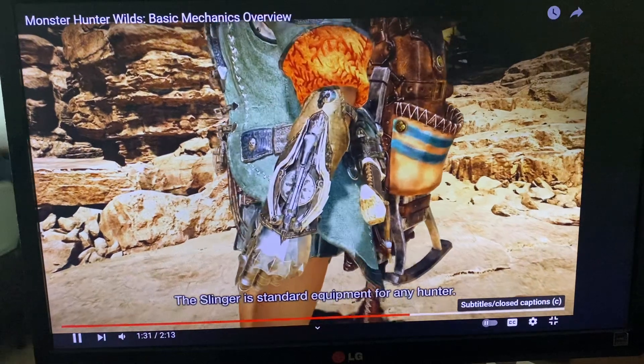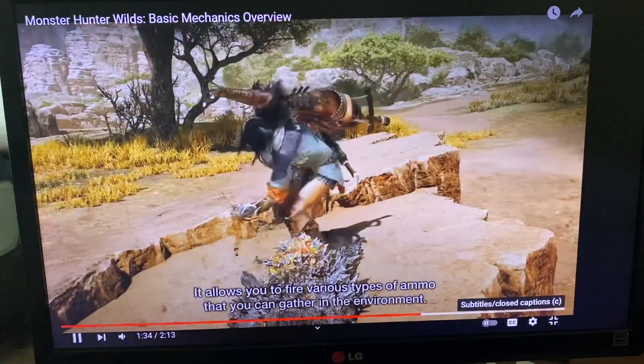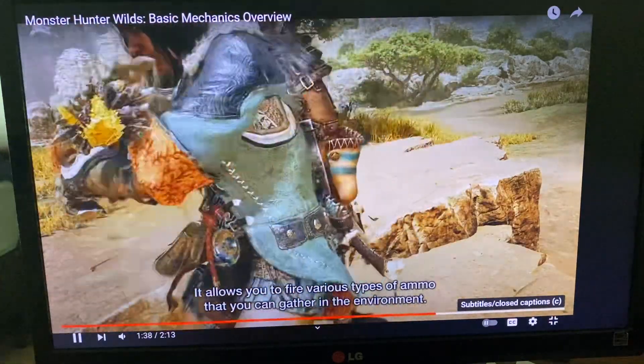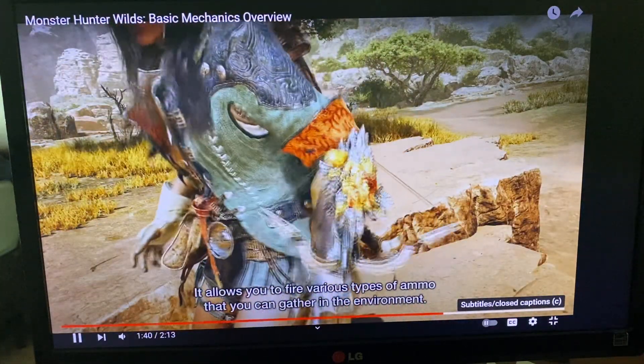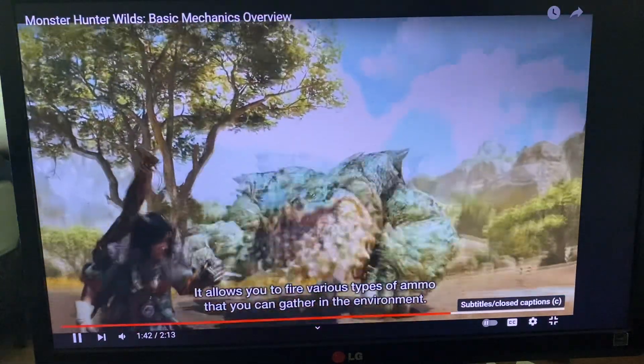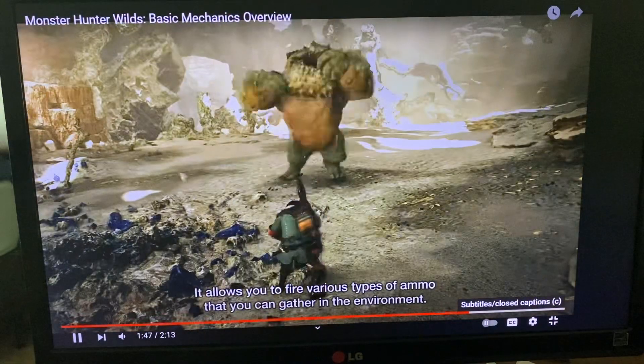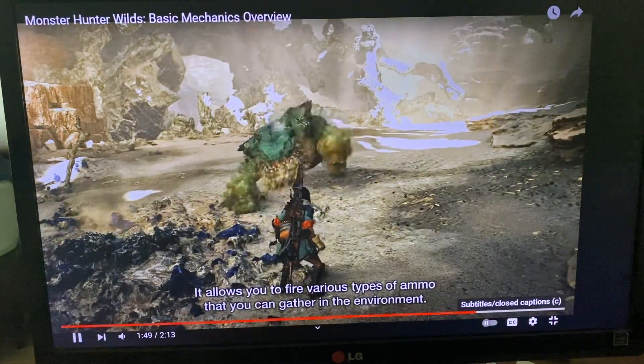The Slinger — it's a standard equipment for any hunter. It allows you to use various types of ammo that you can gather in the environment. Oh, what a tiny crossbow — a tiny bow gun. Oh snap, a flash bomb!